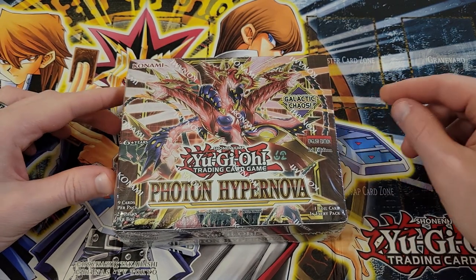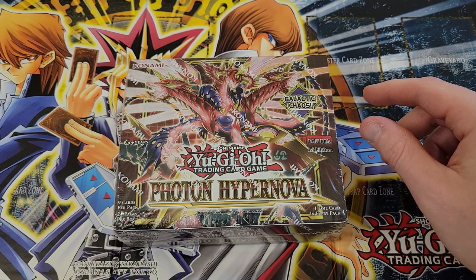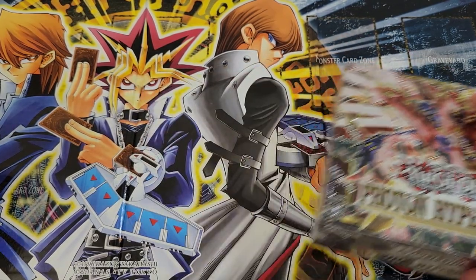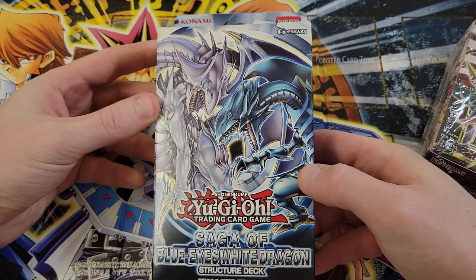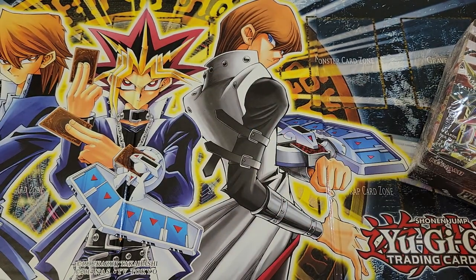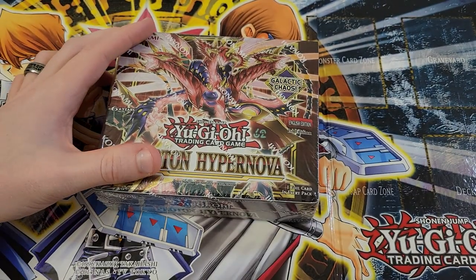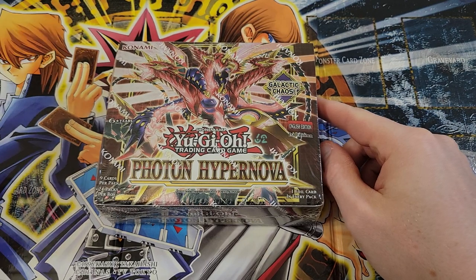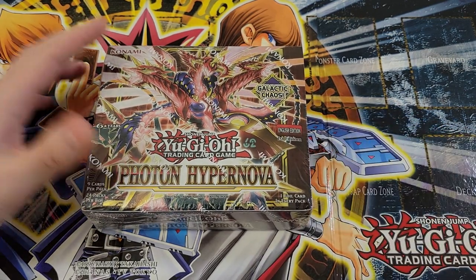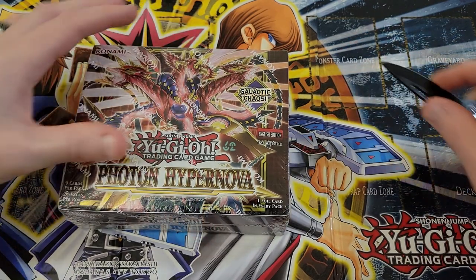Before we get started, we do have a giveaway. Since we got the Kaiba side of the board out, we're going to give away an unopened copy of the Saga of Blue Eyes structure deck. Just leave a comment on the video and be subscribed — you'll be entered. We announce winners at the end of the month. Let's jump into this and see if we can get a Starlight in this set.